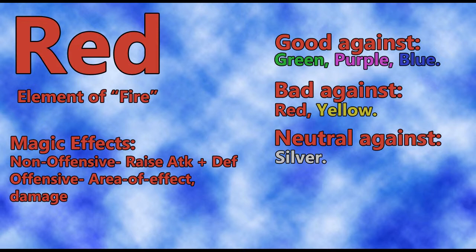Red is good against green, purple, and blue. Bad against itself and yellow. Neutral against silver. It's a very offensive element — the non-offensive magic it has will just raise your attack and defense, like we already saw with Increm. Offensively, it will just do damage — straight up damage — and it has area of effect. It also has a spell that will attack all enemies on the screen, which is very nice. It does a ton of damage at all times, unless you're fighting a red or yellow element enemy.